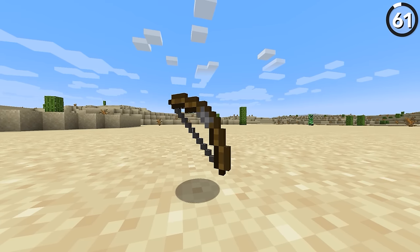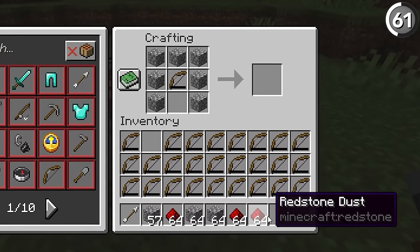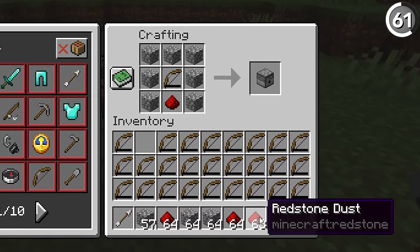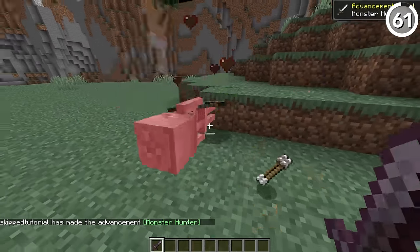Instead of crafting a new bow every time you need a dispenser, in recent updates you're actually able to craft them with bows that have as little as one durability point left. That way, you can save resources and recycle those old bows you're getting from skeletons.